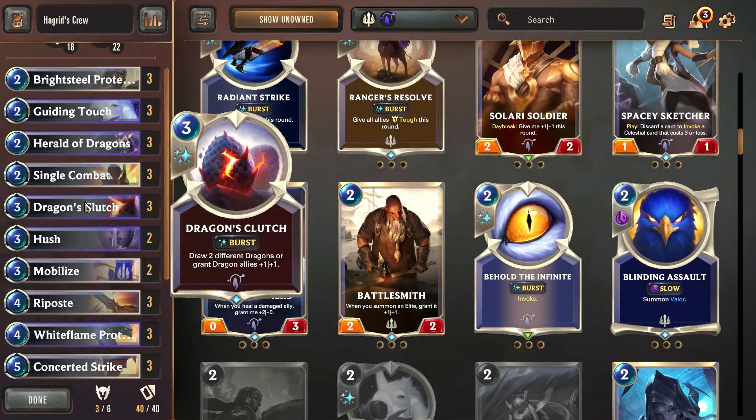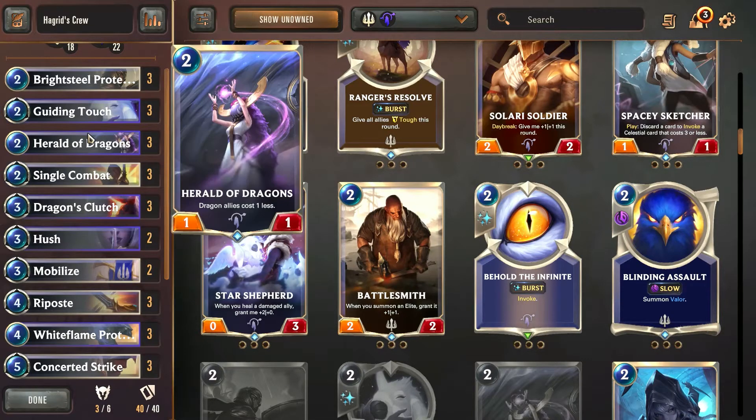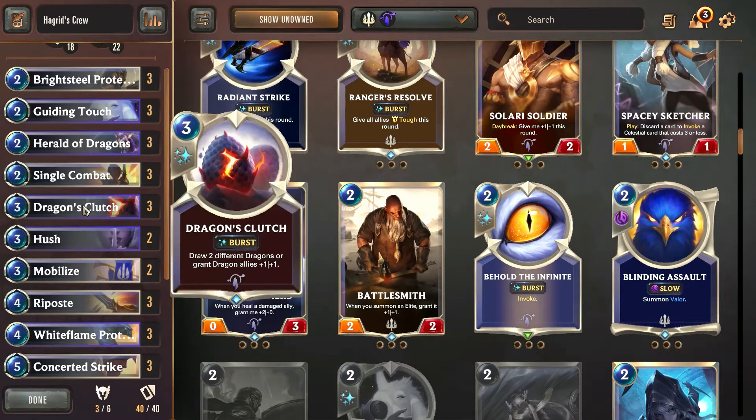This is definitely not the most efficient deck, but I really wanted to just make a central dragon package deck. So we are kind of forced to include all of the dragon cards — including Herald of the Dragons and Dragon's Clutch — and then subsequently all of the other dragons as well.